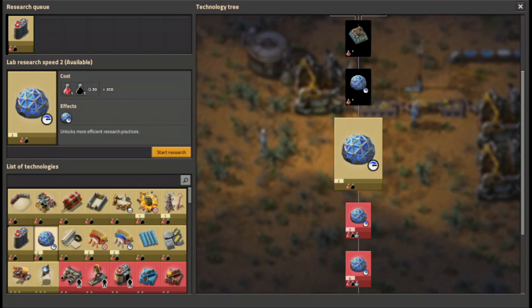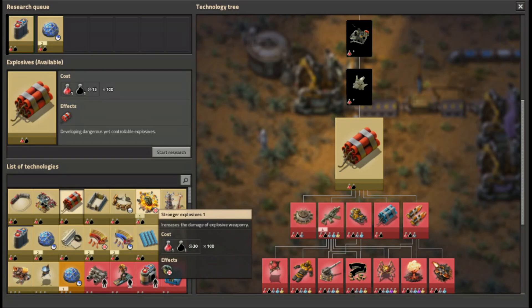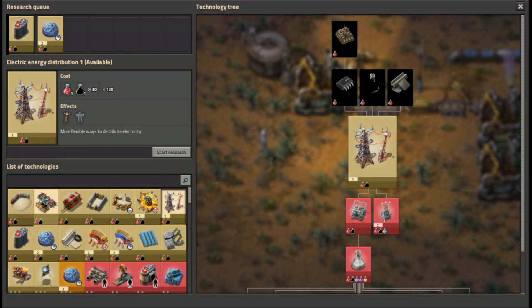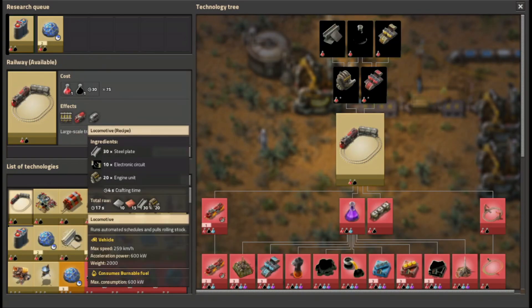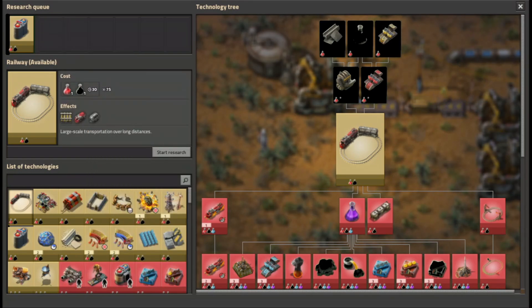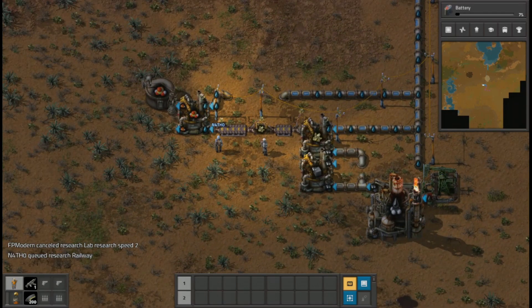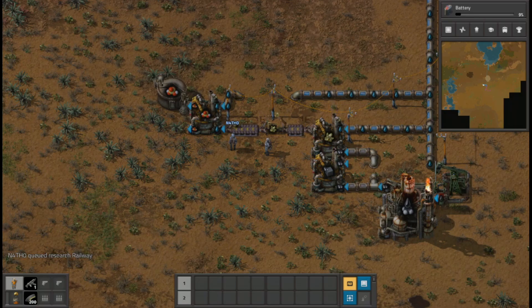I'll tell you what, we're going to start research on the battery so we can go ahead and start making them. I think we've got enough over there to do two. We're going to need to grab some sulfur, water, and coal to make explosives. I'm trying to get us to where you can do your railroad, but of course railway is prior to all that. We're going to cancel the other research and let you queue up your railway.